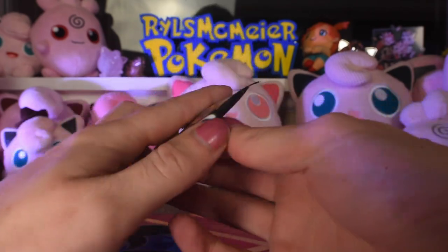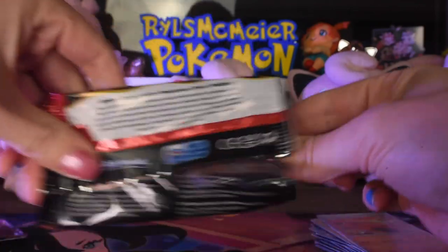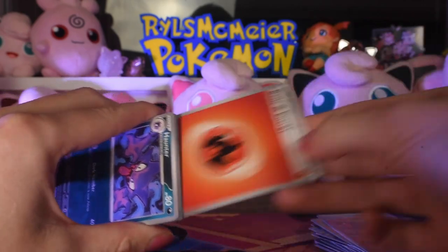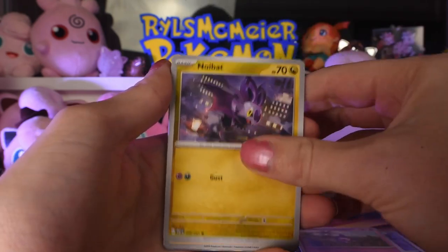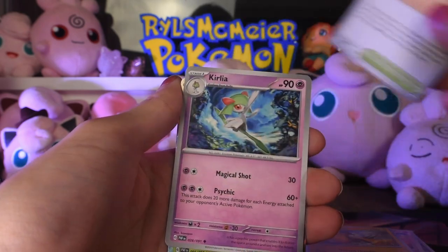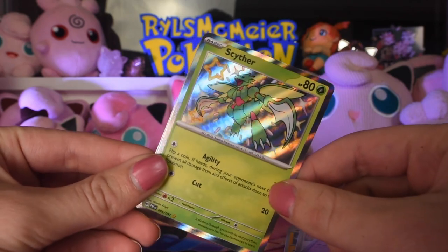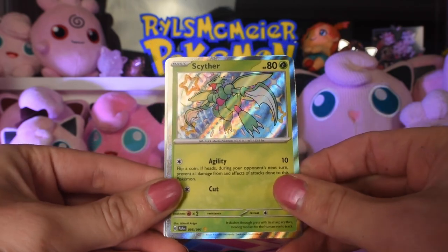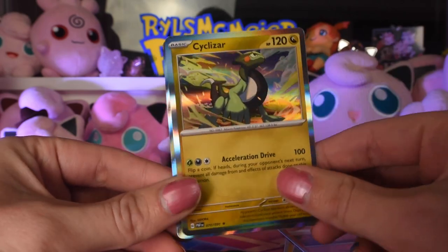Hopefully we get a hit in this pack and can continue our two out of three. There's the code card, energy card, Haunter, Mime Junior, Noibat, Chimecho, Kilowattrel, Artisan, Curlia. A shiny Scyther - that's very cool. I like shiny Scyther because I think the pink accents look pretty sick. Not bad, that's 95 of 91. So we're getting two hits per blister - that's pretty good. Pneumo reverse and Cyclizar as the rare.